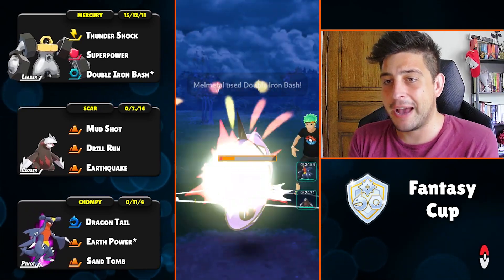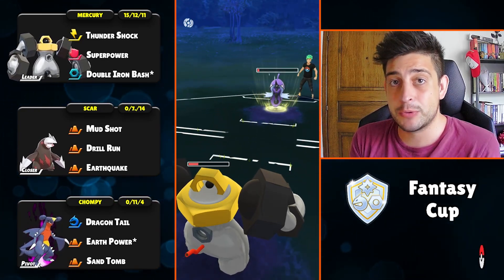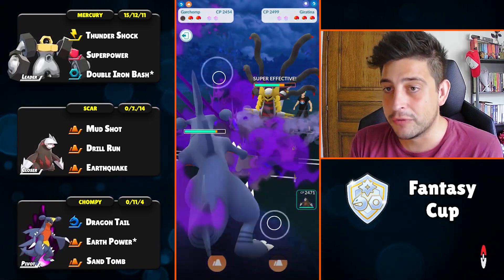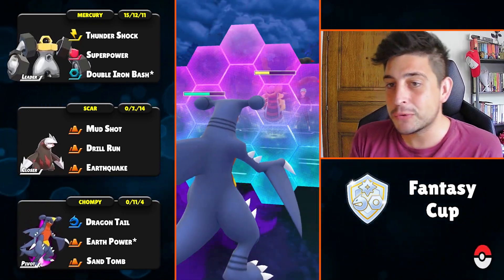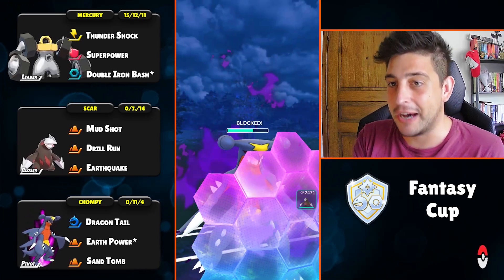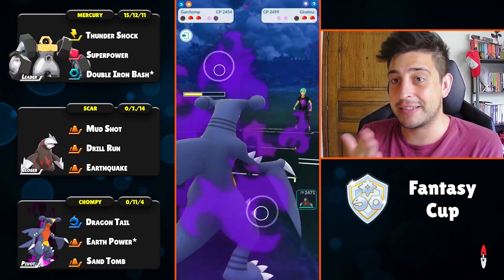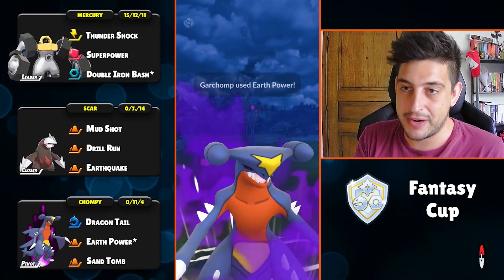What I like about Double Iron Bus is that it gets super spammy so that the opponent sometimes will lose track of energy and of course they're gonna get destroyed by that move. So they switch out aggressively into that Giratina and because we're having a Dragon Tail Shadow Garchomp the damage output is absolutely crazy. We're gonna farm down completely after spending only one shield, and at the back they have a ready Steele.